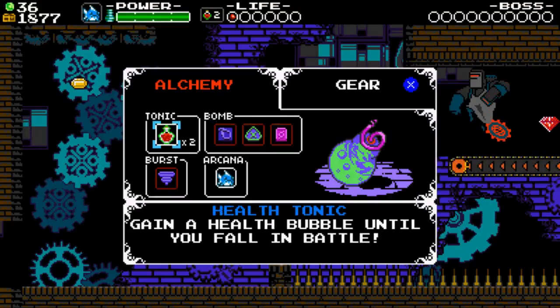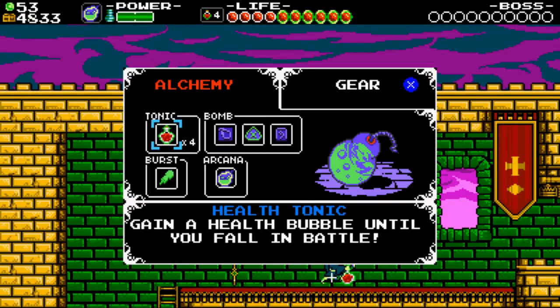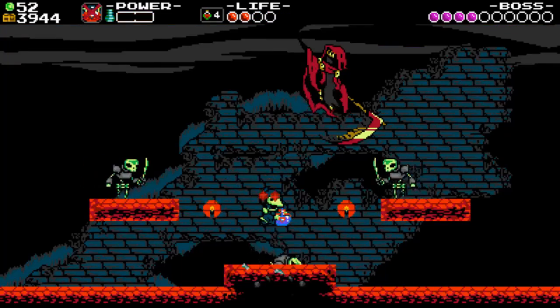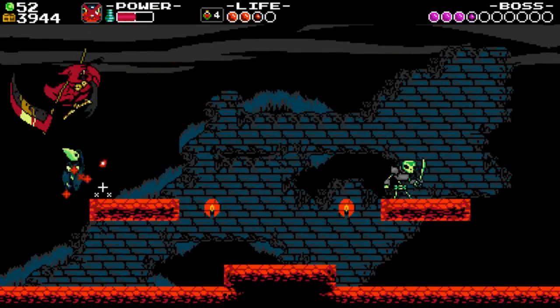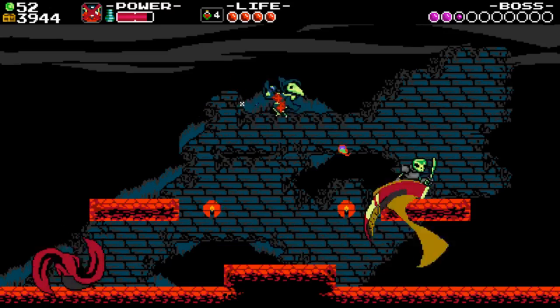Or if I'm about to die, I can pop a tonic or two to regain health. If you're maxed out on tonics, it makes sense to use one when you can grab another, so there's a bit more to manage and think about. There's also an arcana item that regenerates health every time you damage an enemy for a brief period. Health becomes a huge point of strategy in this version, instead of just something to keep an eye on.